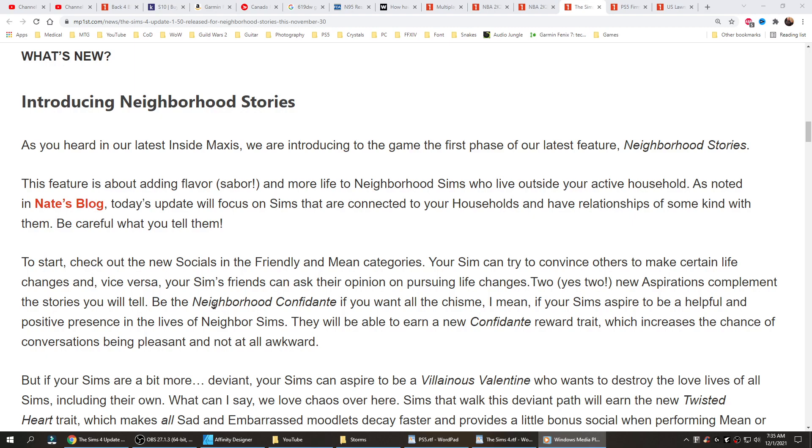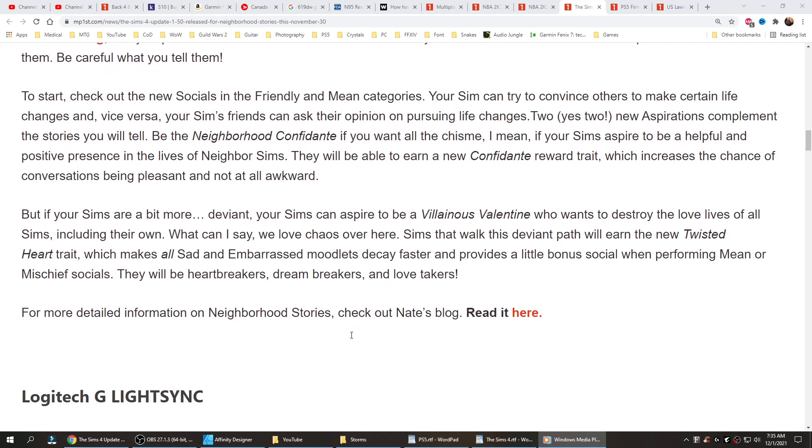Be the Neighbourhood Confidant. And if your sims aspire to be a helpful and positive presence in the lives of Neighbourhood Sims, they will be able to learn a new Confidant reward trait which increases the chance of conversations being pleasant and not at all awkward. But if your sims are a bit more deviant, your sims can aspire to be a villainous Valentine who wants to destroy the lives of all sims, including their own.